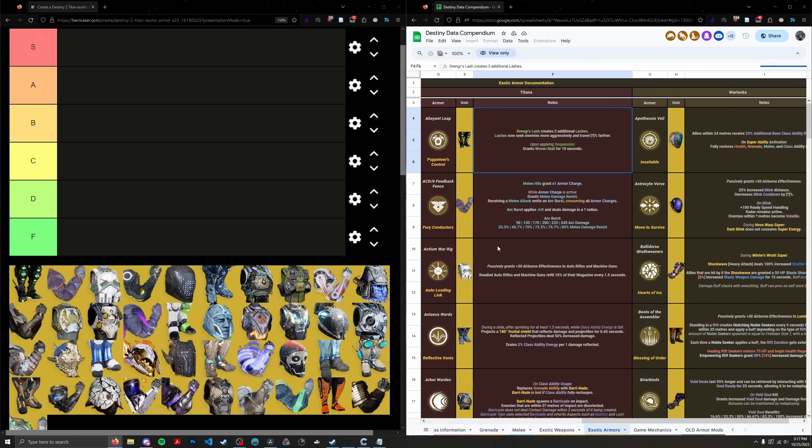I'm back with exotic armor as promised. We're going to start with Titan, then Warlock, then Hunter. This is an overall endgame tier list, so we're going to consider the viability of all these exotics on average across all endgame activities — whether we're talking solo GMs, fireteam GMs, legend lost sectors, day ones, or speed running.